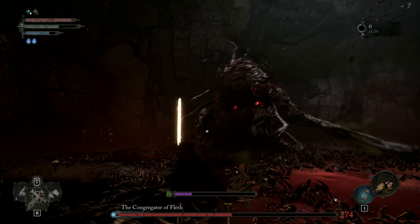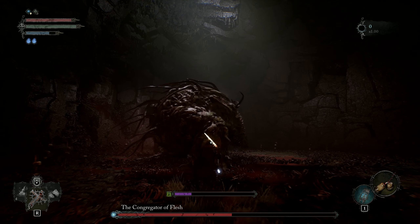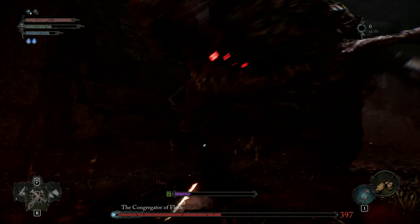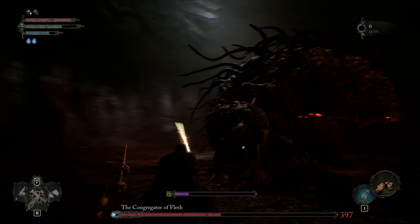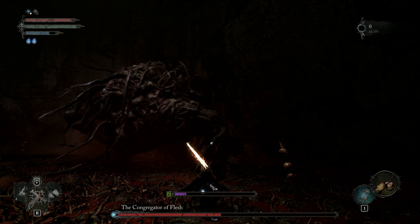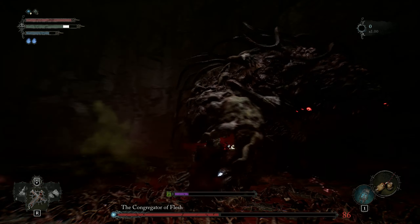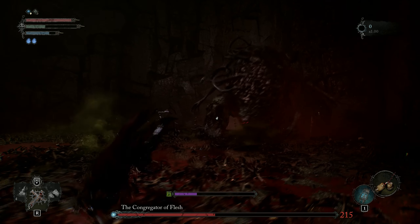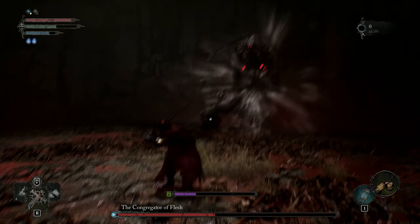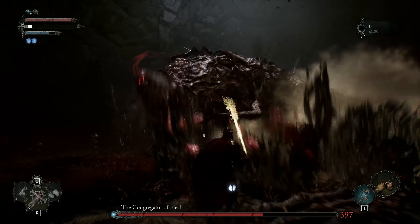Whenever you see this thing jump, run away. Do not keep attacking, do not dodge — run back and get away from it. If it lands on you, it'll do a lot of damage. Even if you're kind of far away from it but not too close, it will still hit you, so avoid that. A good indicator of this is it suddenly roaring. It will often jump right after that.